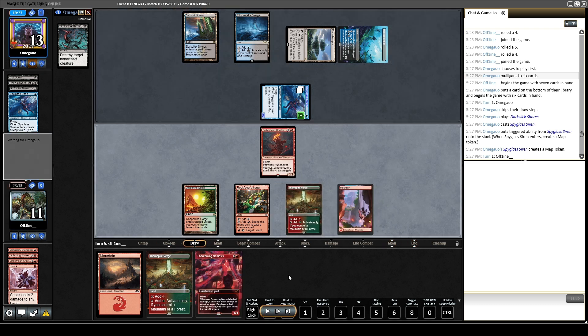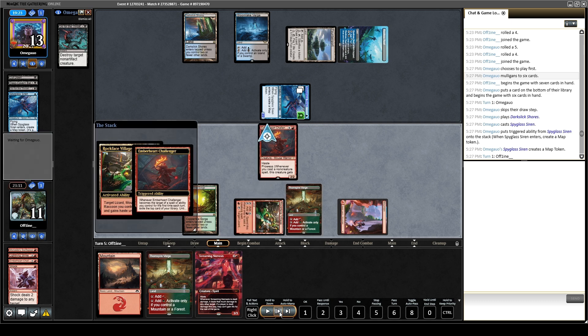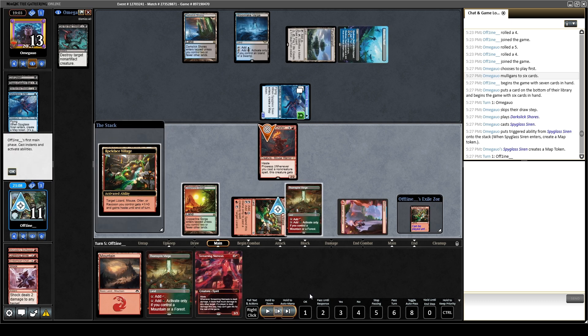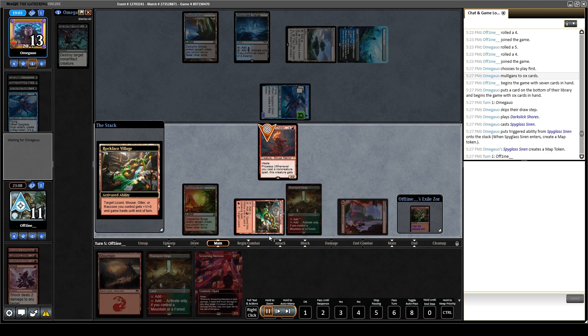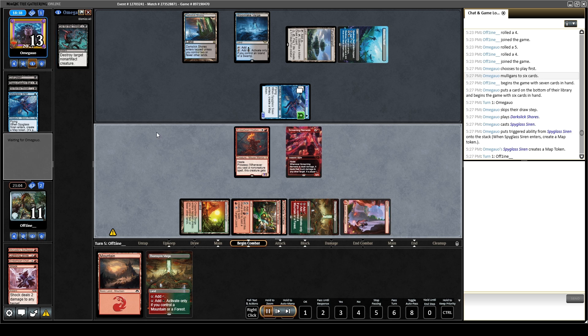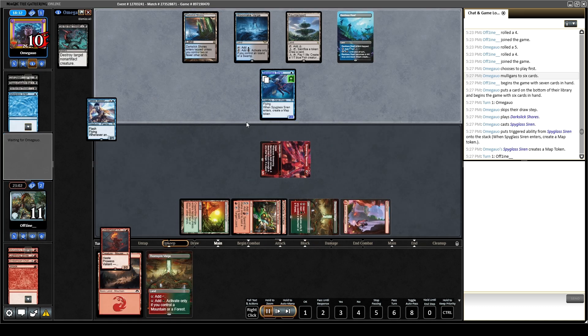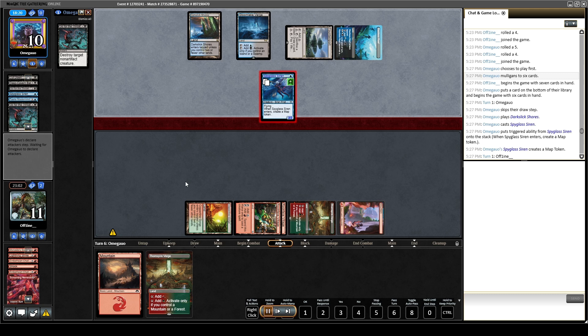Going to my next turn, I end up drawing the Screaming Nemesis. If I had activated Rock Face Village last turn, I would have revealed the Screaming Nemesis and it would have gone straight to exile. It gets even better when I Rock Face Village this turn and reveal another Rock Face Village — a land — which I would have drawn if I'd done it last turn. But now I can play the land, play the Screaming Nemesis. Now I have two threats and one removal spell coming next turn. They did end up having the Faerie Mastermind in hand the whole time, so that trades with the Ember Heart Challenger, and the Screaming Nemesis trades with the Go for the Throat.